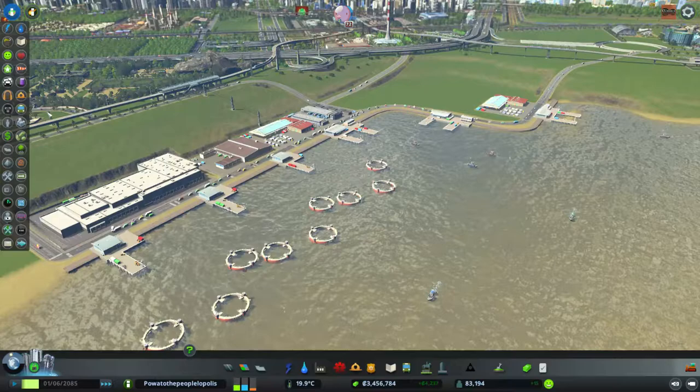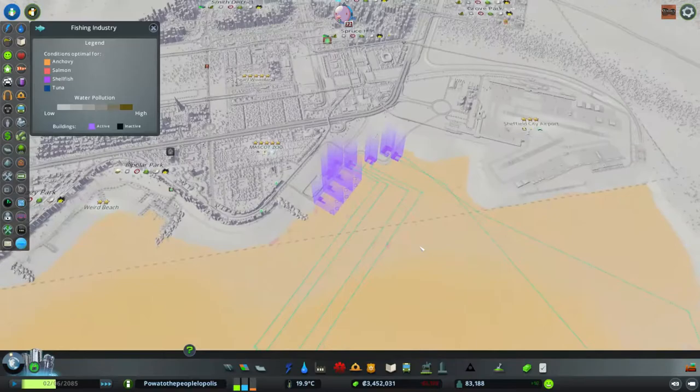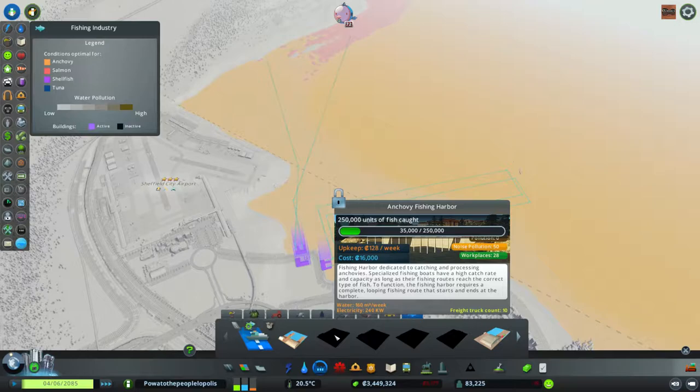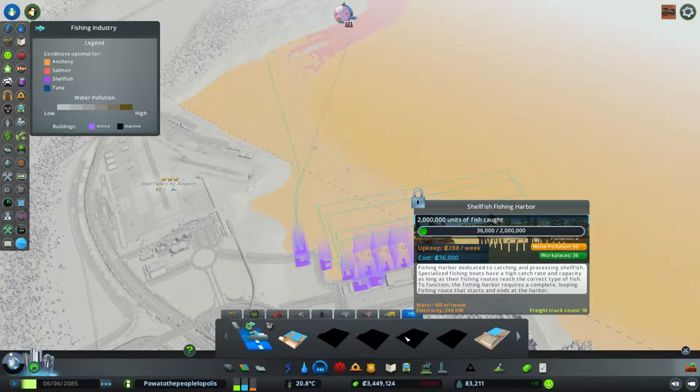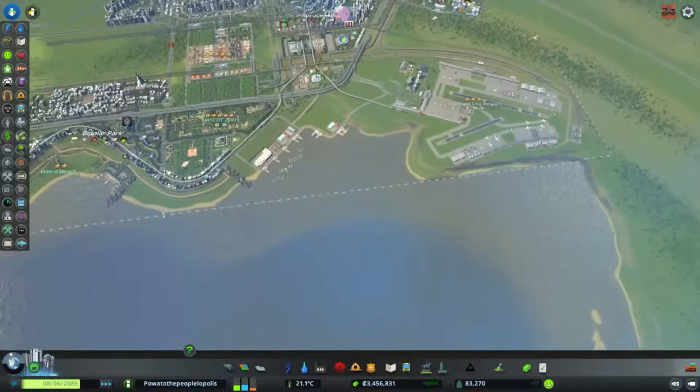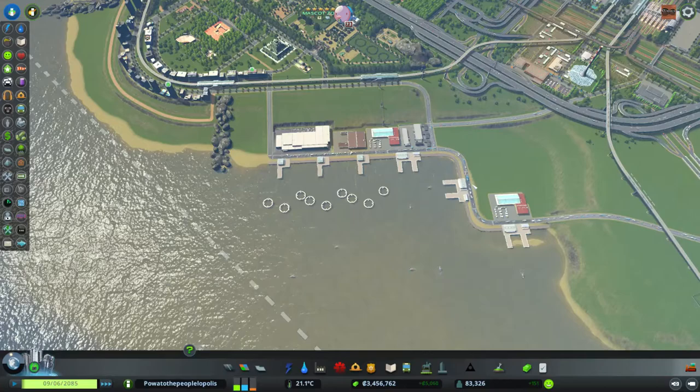Okay, it's done, but I'm not sure I did this correctly. The only two types of fish we can get here are anchovy and shellfish, meaning when I unlock the extra buildings I'll need dedicated space for each. There are also two more farms to unlock - algae and seaweed - and I've already used all the places, so maybe I'll replace one of these. Look at the amount of vehicles already going through this area!